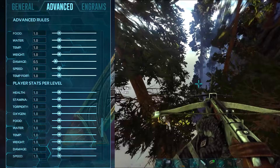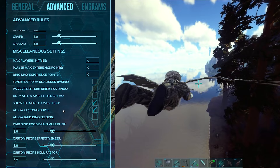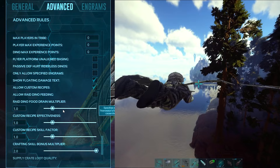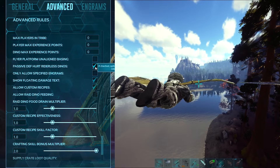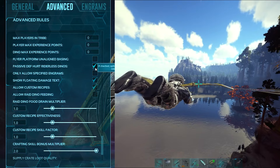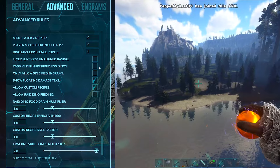Player stats per level and experience multipliers have not been changed, though you can adjust those if you want more experience from different activities. The main thing changed in the final settings is showing floating damage text so you can see the numbers when you deal damage. Passive defenses hurting riderless dinos is left off — if they get hurt, they start attacking or run away, and passive dinos are affected too. I prefer it off so things like a Bronto don't randomly one-shot my base by standing on spikes.